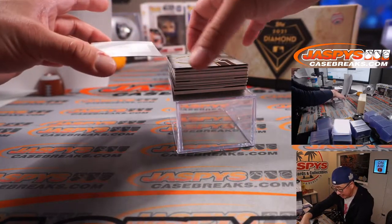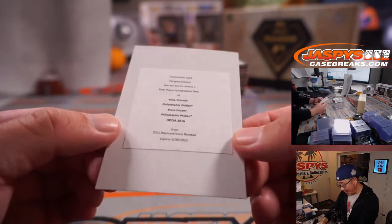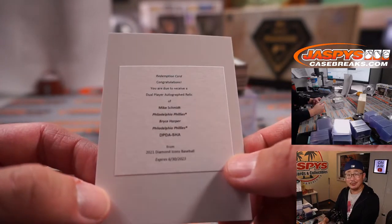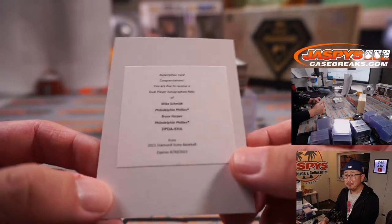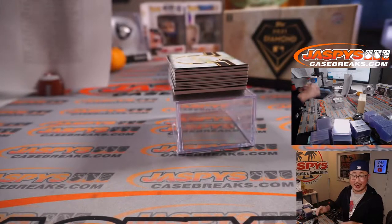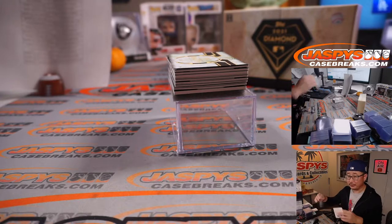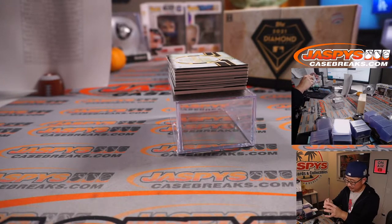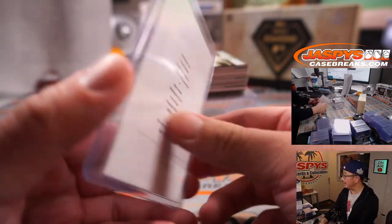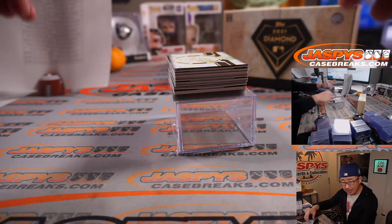Next is a redemption — multiple players. Mike Schmidt, Bryce Harper, dual player autographed relic. That's pretty nice. Phillies — Phillies were a team picked up straight up by Howard. Congrats to you. Yeah, these boxes cost a lot — he'll eventually get there. Phillies, Howard, congrats.